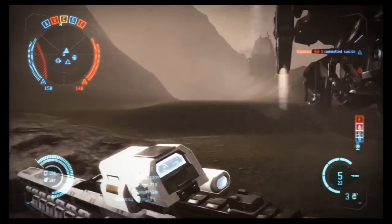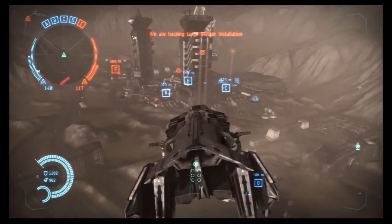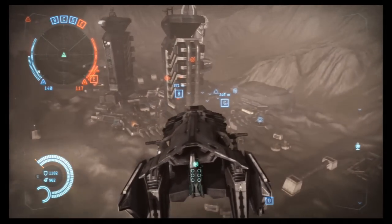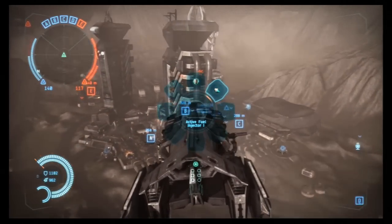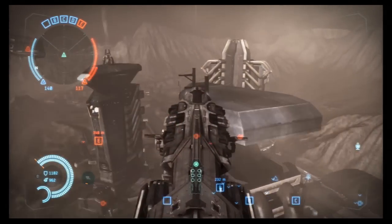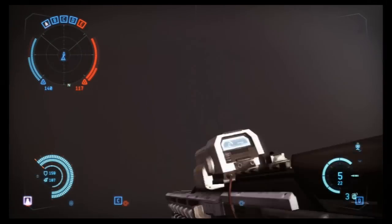Welcome to another Fishards Gaming Lounge Dust 514 video. Today I'm going to be attempting to get a dropship on top of one of these really tall towers within a skirmish match. And by doing so, you need an afterburner equipped, which I've just recently been able to use.